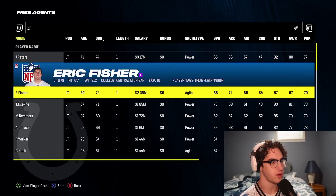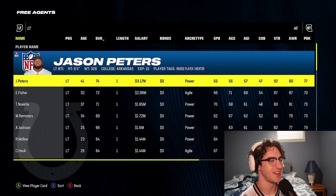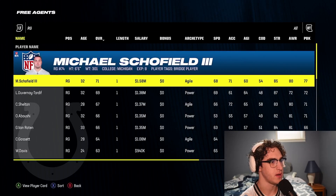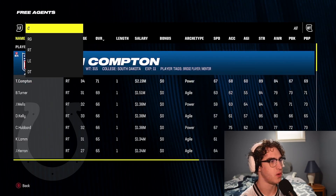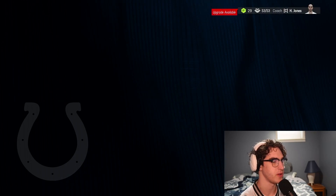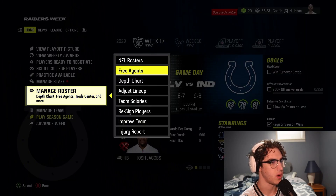Jason Peters is 74 overall but 37 or 41 years old — he is old as dirt. Billy Price is 69 overall — nobody really good. They're all so old. Billy Price or Nick Harris are decent if somebody gets injured we'll sign them. For now Blake Freeland plays center. We have one upgrade available but want to hold staff points until the playoffs for quick adjustments. Let's also look at free agent wide receivers.